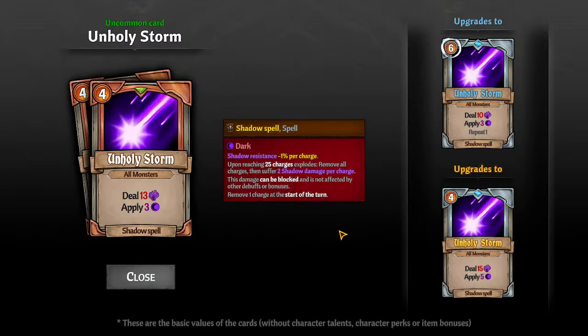Dark explodes for two shadow damage per charge. Most of her damage is through dark explosions, not the direct damage of shadow spells, because you're not able to stack dark and lower enemy resistances. It's all about the explosion damage, which is not affected by her stats — only by how many dark charges there were. Powerful is nice on her, but we don't need it like we do on other DPS characters.